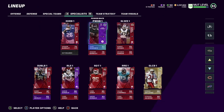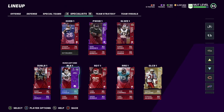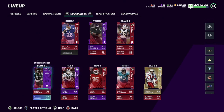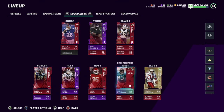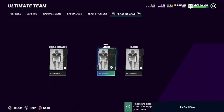We got Saquon Barkley as our third-down back and Mark Ingram as our power back. Chris Jones and Aaron Donald are rushing off the middle, Aaron Donald and Calais Campbell rushing off the ends. Bobby Wagner and CJ Mosley are my sub linebackers, and I put Jamal Adams in when playing. Once I get Isaiah Simmons he'll be playing that position, so looking forward to that.